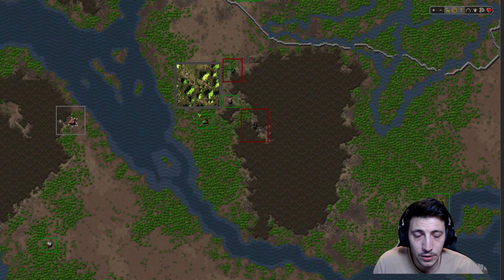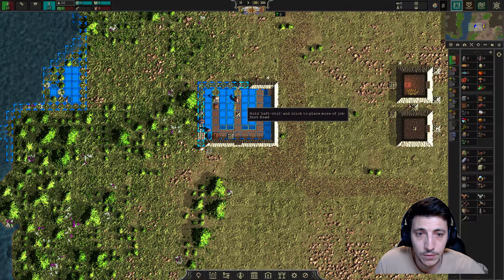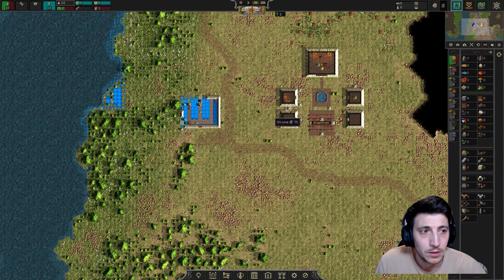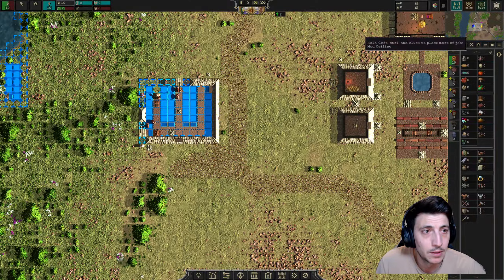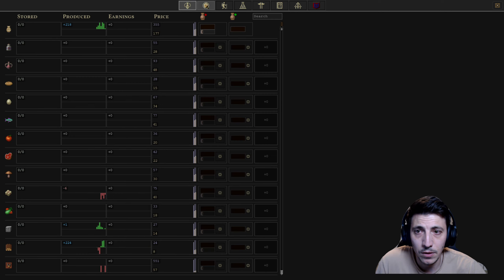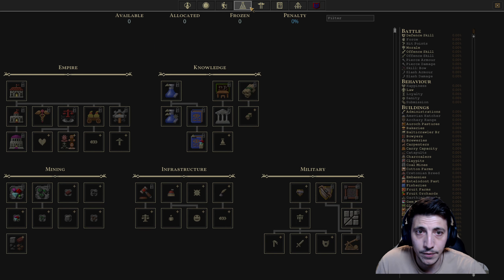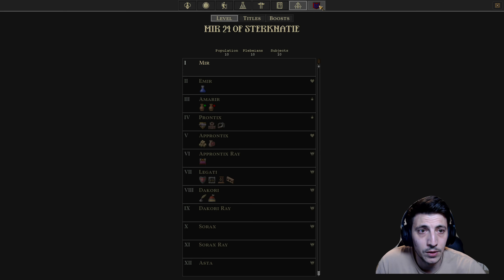Have we started going for the vegetables? No, we have not, and I'd like us to do that. Let me check the research tree and priorities. There are a lot of things to research. This is our diplomacy and factions status. I need to find the foraging or vegetable farming priority setting.